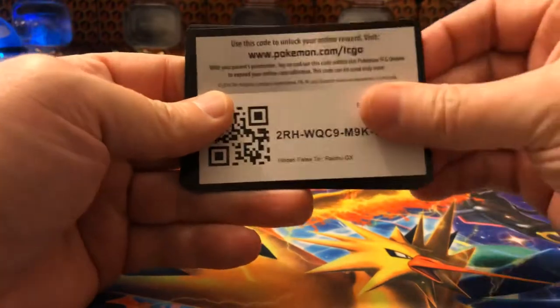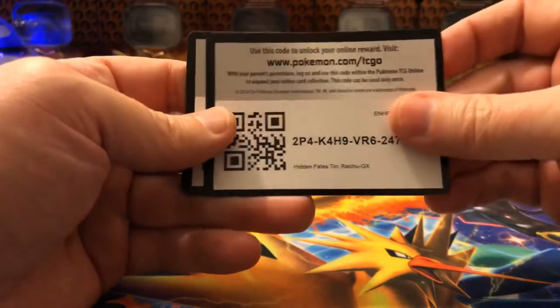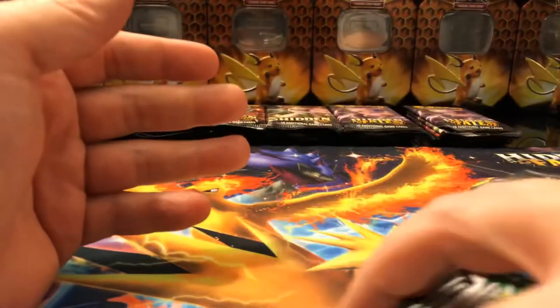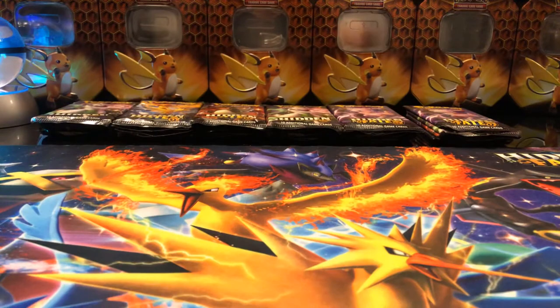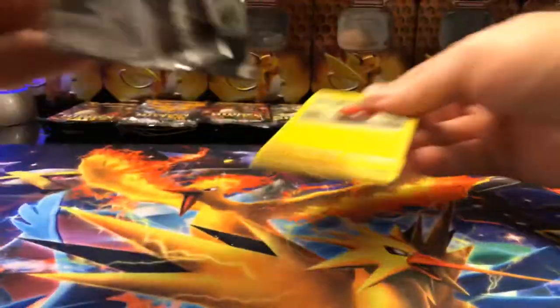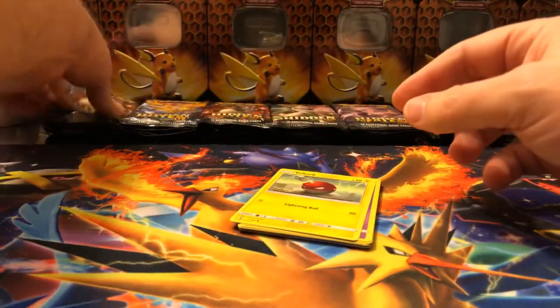After Raichu, we're going to do like 18 Giratina tins, then either 12 or 18 Charizard ones. I'm not sure if I'm going to keep a bunch of Charizard ones sealed. If I'm satisfied with the pulls, I might just cut it off right then and there. Honestly, if I pull one Shiny Charizard, I might just say I'm done anyway. So we'll see how it goes.